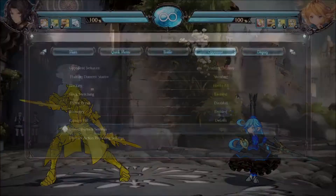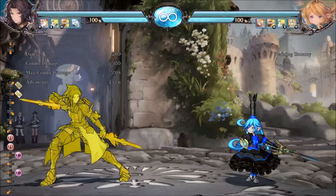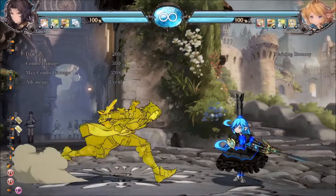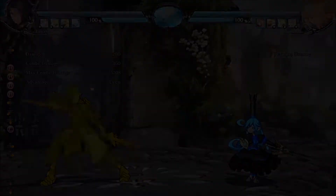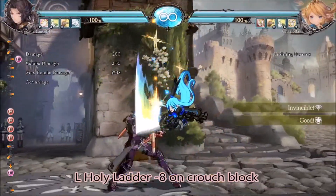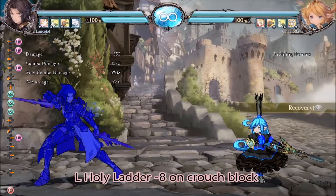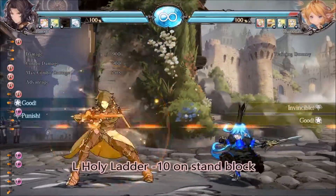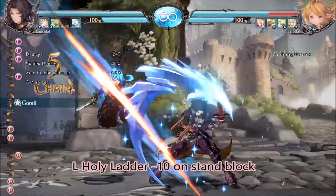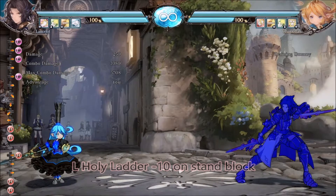So we're going to start with her LDP. If you block it crouching, it's negative 8, so you only get 5M on punish — that's all you get. But if you block both hits crouching, you have to, and you can do that combo because of that. So you've got to be aware of how you blocked it.